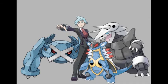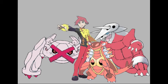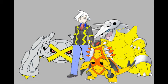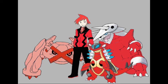Steven's default colors will be his Omega Ruby design, with his Pokémon having their normal colors. His first alt will be his Ruby and Sapphire design, with his Pokémon in black. His second alt will be in the colors of Elite Four member Sidney, with his Pokémon in pink and Armaldo in his shiny form. His third alt will be in the colors of Elite Four member Phoebe, with his Pokémon in blue. His fourth alt will be in the colors of Elite Four member Glacia, with his Pokémon in purple. His fifth alt will be in the colors of Elite Four member Drake, with his Pokémon in yellow and Metagross in his shiny form. His sixth alt will be in the colors of Gym Leader Wallace, with his Pokémon in green and Aggron in his shiny form. His final alt will have him in the colors of Team Magma leader Maxie, with his Pokémon in red.